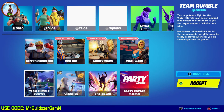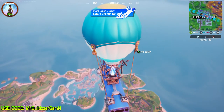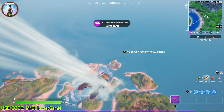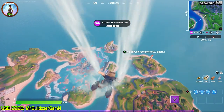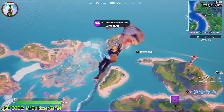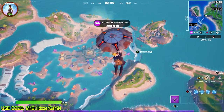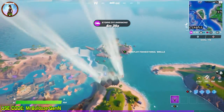I recommend doing this in Team Rumble — it just makes everything a whole lot easier. Your team is on one side of the map, the other team is on the other side, so you can get this completed without having to worry about being shot at like you would in solo mode. Do it in Team Rumble so you've already got 450 materials. You're good to go and you're not going to need anywhere near that many.